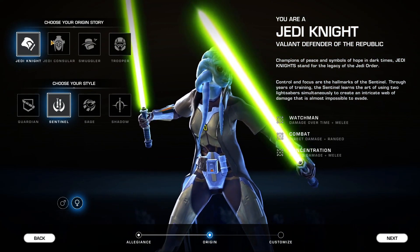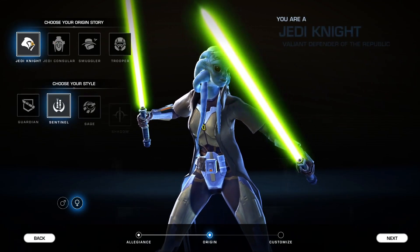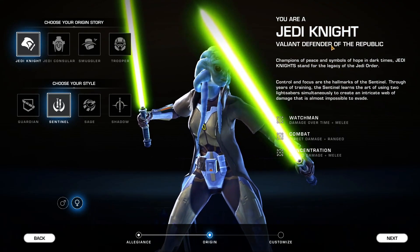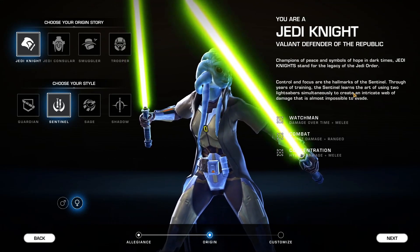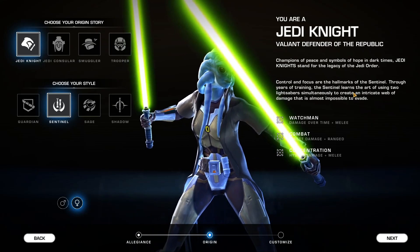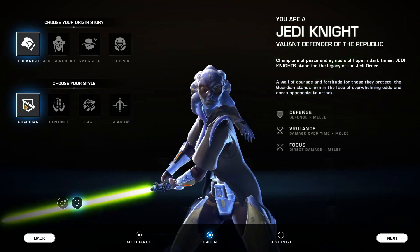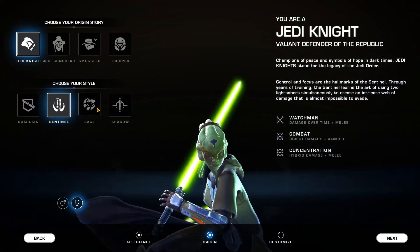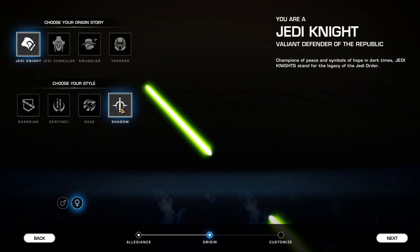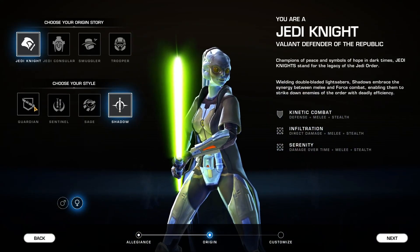Let's say I wanted to pick a Jedi Knight character. Once I pick the origin story I want to play through, we get the breakdown over here. The Jedi Knight is a valiant defender of the Republic — champions of peace and symbols of hope in dark times, standing for the legacy of the Jedi Order. Down here I have options for the style: Guardian, Sentinel, Sage, and Shadow. Each one of these comes with a different type of lightsaber build.